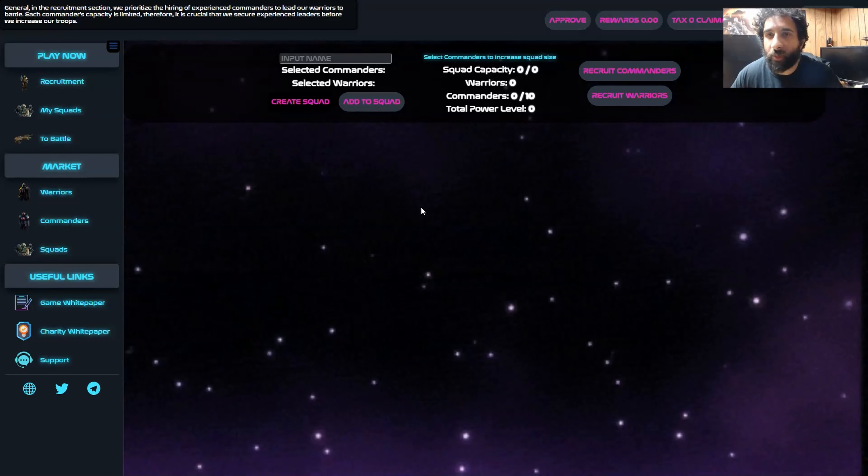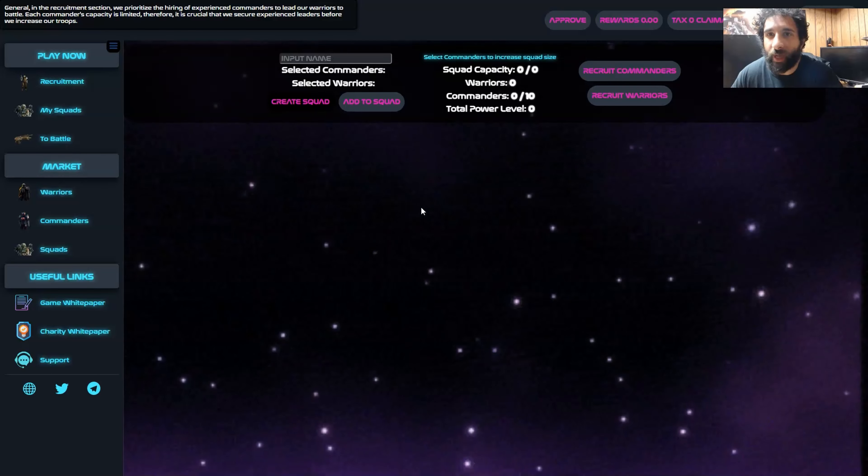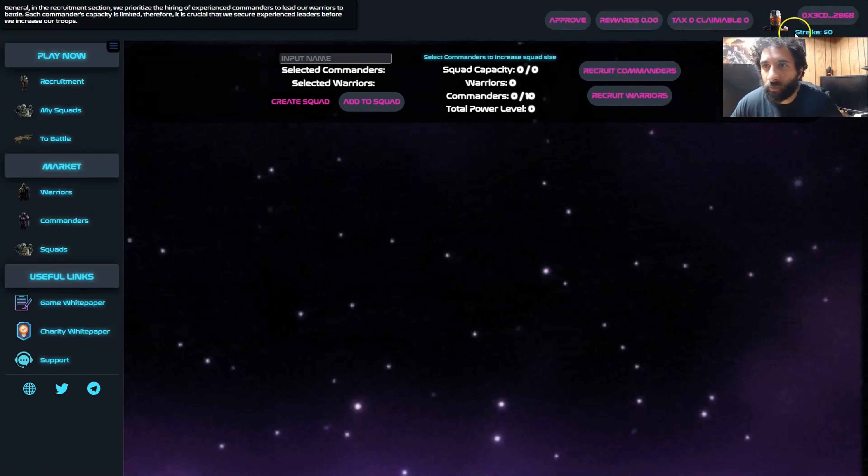So for Strelaka, to get started and make sure you have everything ready for the game, you'll need to have the Strelaka token in your wallet. Then you can connect here with a MetaMask wallet or Trust wallet — any wallet of your choice. Go ahead and click approve and you'll see your MetaMask wallet pop up. Make sure you have MetaMask or Trust wallet installed, then confirm the amount of transactions and get started. You can also go to recruitment and start recruiting people to play as commanders and warriors, and recruit squads as well. When you're ready to battle the aliens and get some awesome perks, you can do so right here.